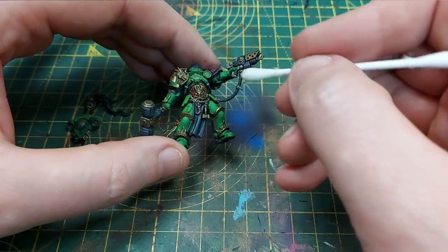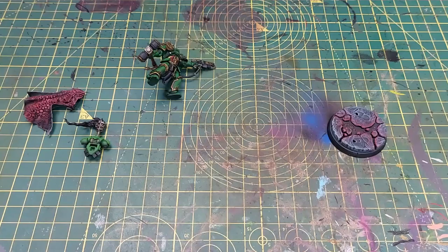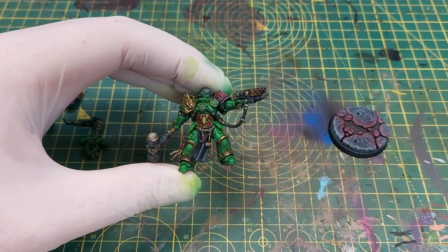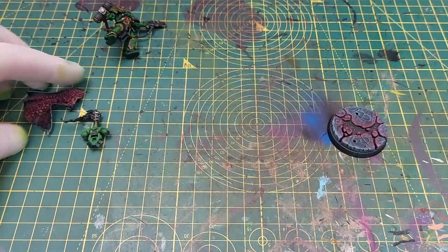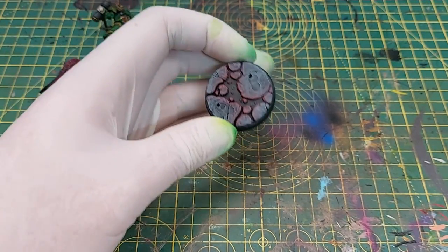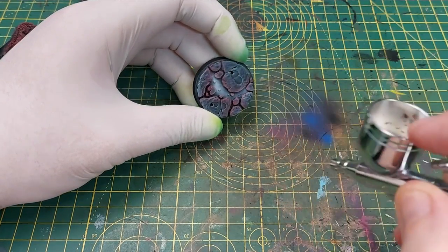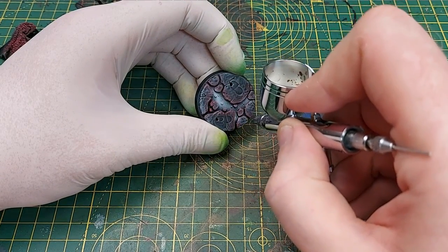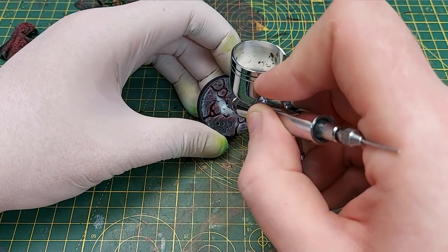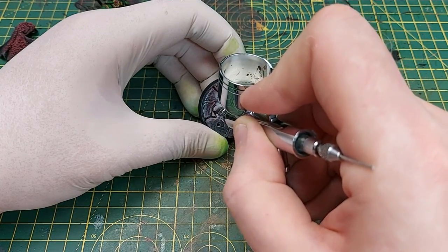For the sculpted base I dry brushed it using Eschen Gray, then Dawnstone, then Celestial Gray. Around the edges and ridges where the lava would be I used Corn Red. Next we're going to load up white ink in the airbrush and paint all of the lava with it — just a very small amount of overspray onto the rocks, making sure the brightest part is right in the middle of that lava plume.